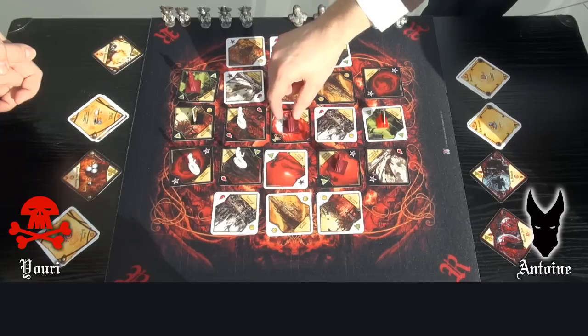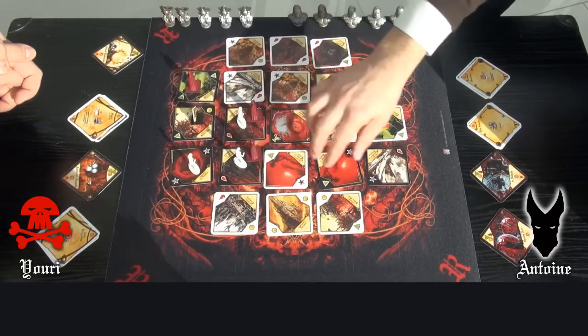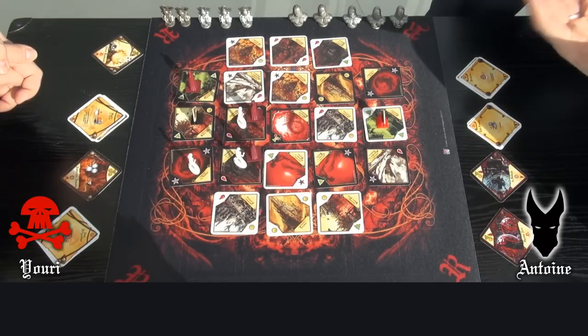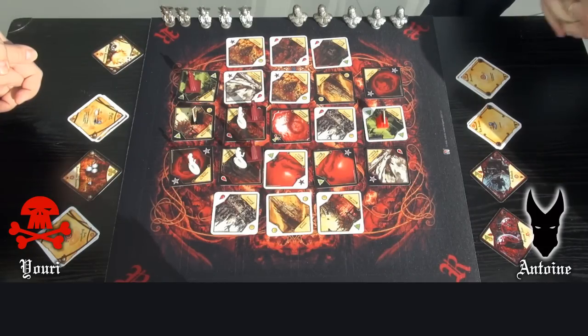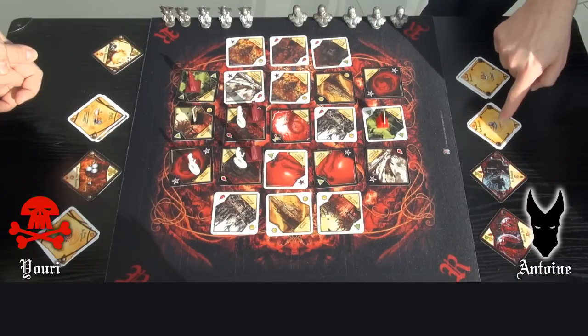I move my 2 other soldiers to end in 2 of Yuri's soldiers' territories. I will now do my fighting action. On the 2 territories, I have 1 soldier with 1 point strength — so does Yuri.